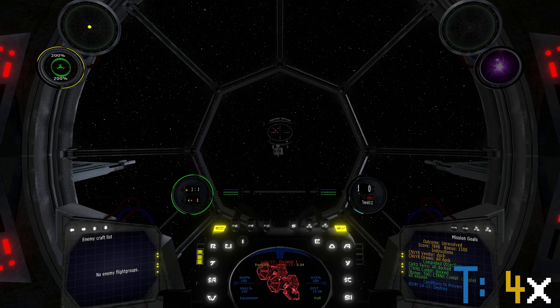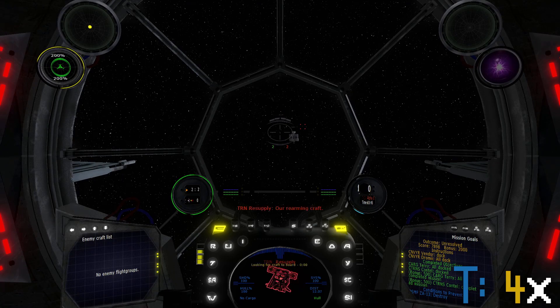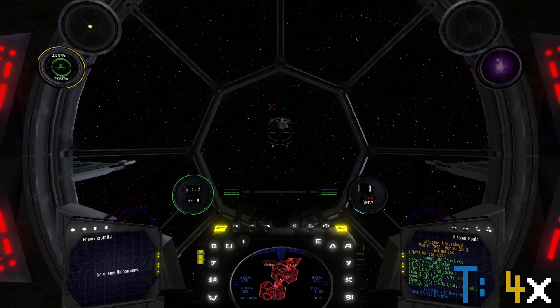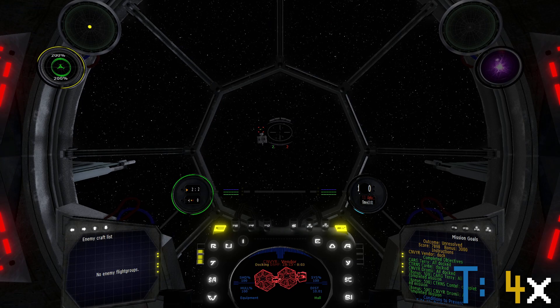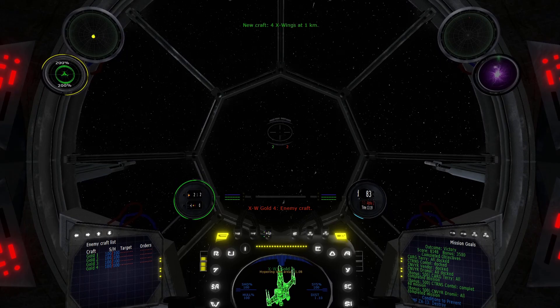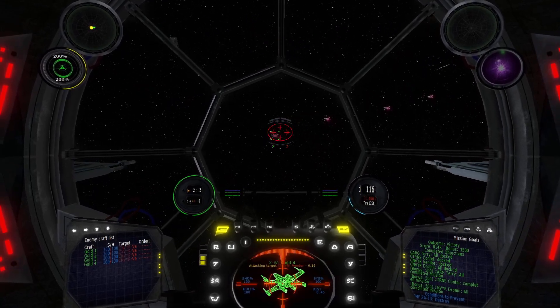So seven more kills — four X-wings and three A-wings — still in this mission. For a sec I thought that the hyperspace jump was a green laser. And there are the X-wings. I have four of them and I have four rockets.